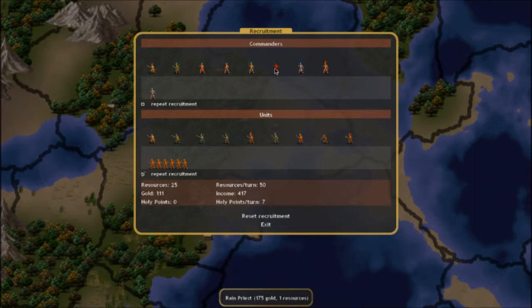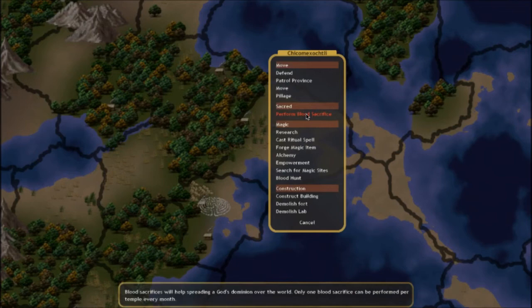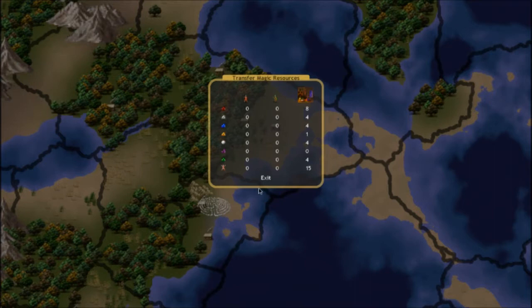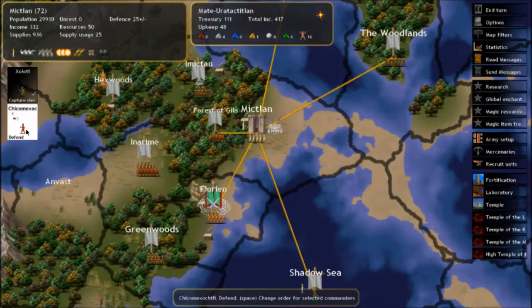Chico-Meg-Sochtli, the Meklan priest, will start blood sacrificing. To do that, we need to give him some blood slaves. We right-click him, then go to his personal magic gems — blood slaves count as gems, but they actually participate in battle; they'll stay near their commander and sometimes soak up hits for him. We give him 1 blood slave and press space to perform blood sacrifice. He will sacrifice 1 slave each turn.